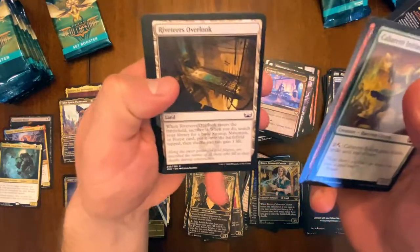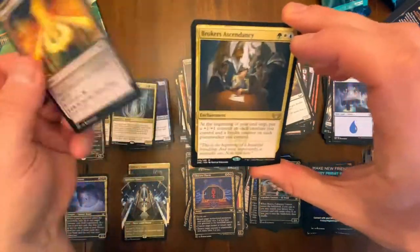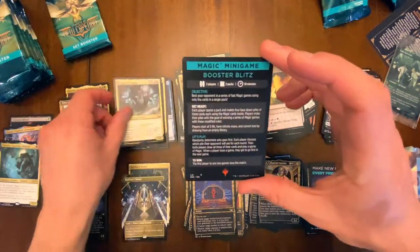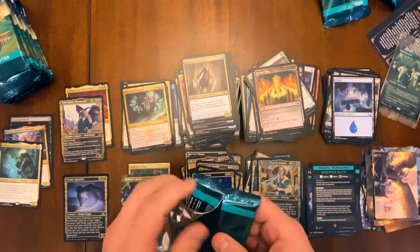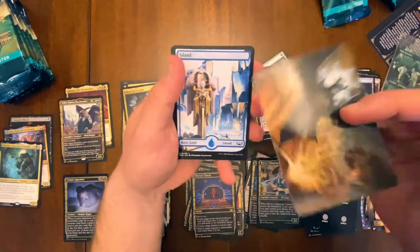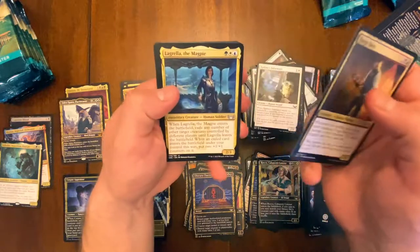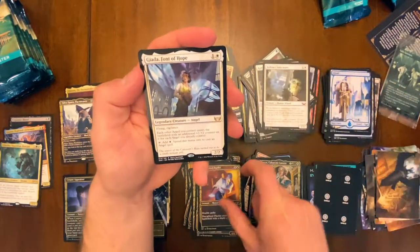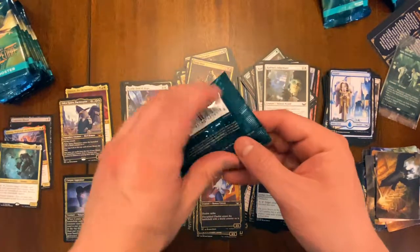Flying through commons, uncommons, regular common land, the Brokers Ascendancy, Shattered Sanctum for our double rare — and that's it. Officially two thirds of the way through! Oh baby, here we go — wrong side. Loving these lands; I wish we got more foils. I remember Zendikar Rising set packs had a bunch of them, kind of bummed we don't get that here. We got Giada, she creates angels, and a foil Suspicious Stowaway. Last ten packs — let's do this.